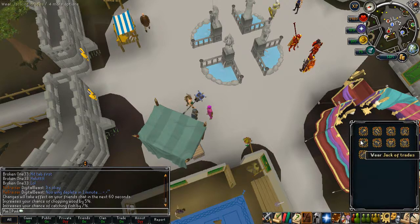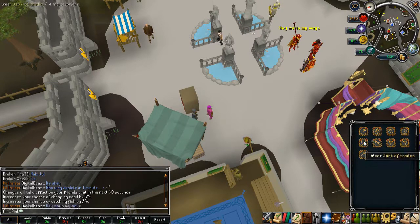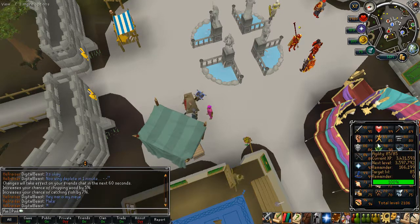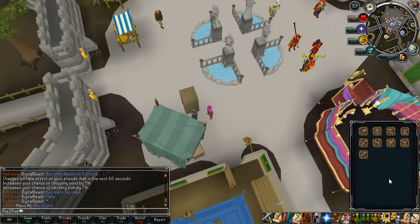Jack of Trades is another skilling aura and definitely a must-have if you're going for 99s. It gives you free XP every day — takes 24 hours to recharge. I just end up using it on agility every day; I've barely trained agility on this account.